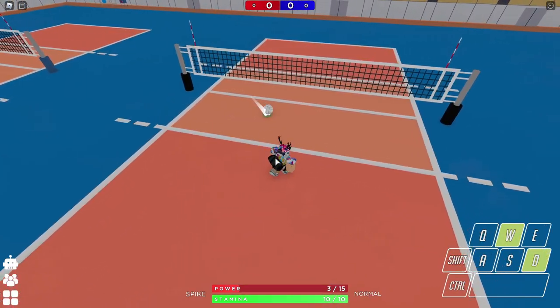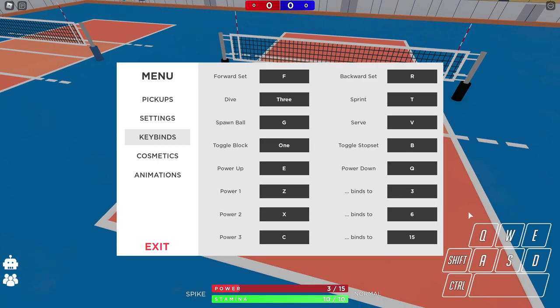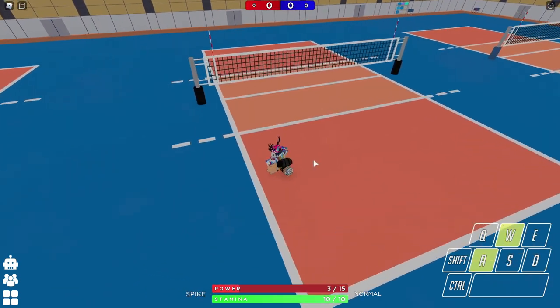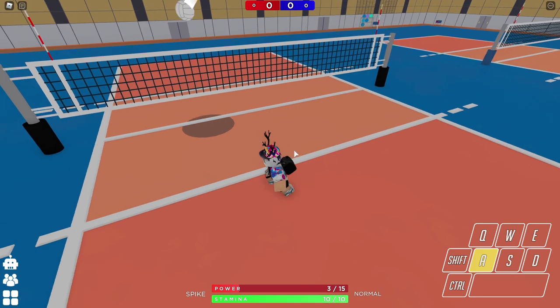One tip for being a back row player is to set your powers properly. As you can see, I have them set to three, six, and 15 accordingly with Z, X, C. I use default controls and I recommend using default controls if you want to be good, but you can change those controls — that's a whole other video. With three power, you can safely receive even from deep, as long as you aim it to the side.